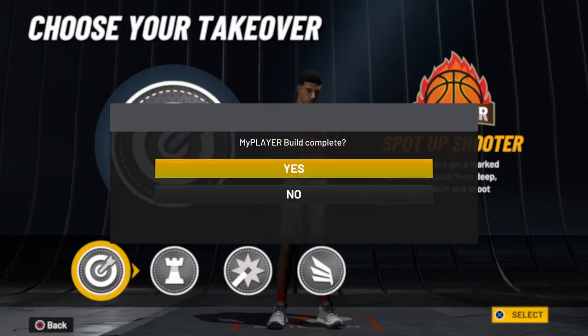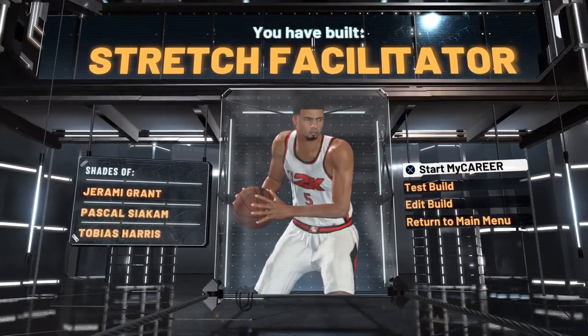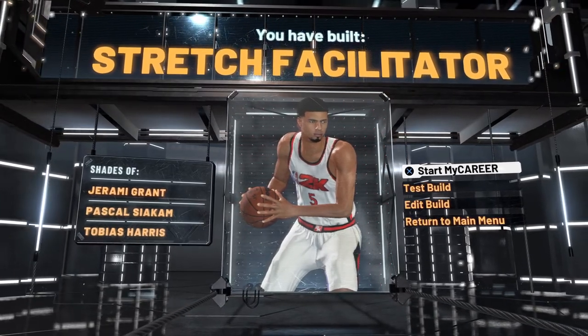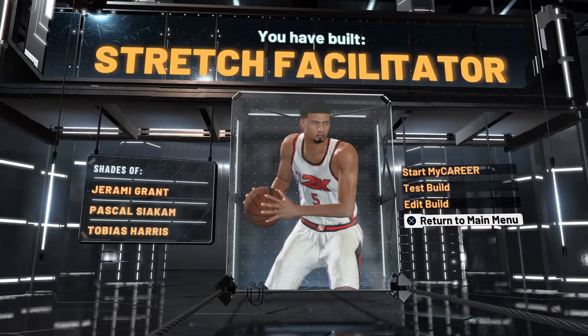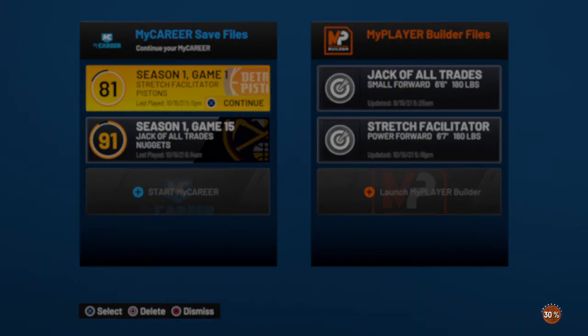Pretty good, you feel me? And then this is what you come with — stretch facilitator. All right, let's go back to the main menu. So probably got until like 81. Soon I'm going to start playing with him. I can tell already — you see that first deal, Jackal, Chase — based off of this, just know, this build going to go crazy, especially when I get done with him.